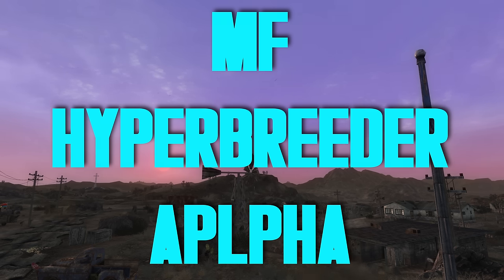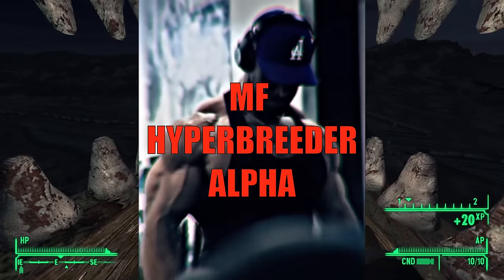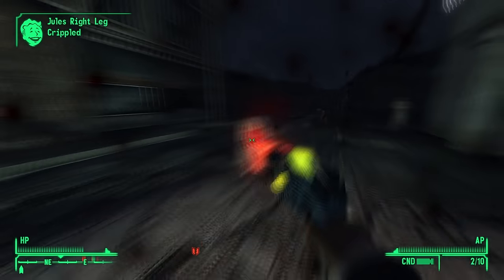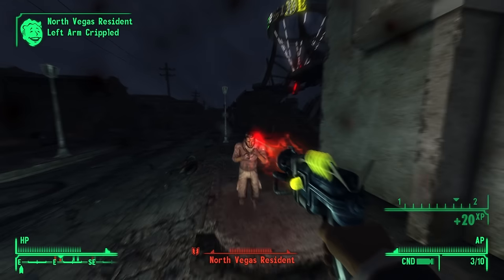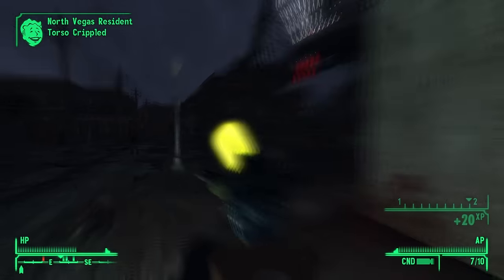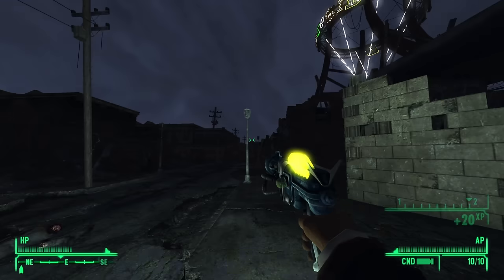MF Hyper Breeder Alpha — first of all, the name is hilarious in the modern context. MF Hyper Breeder Alpha sounds like some pathetic Sigma male course you buy from Andrew Tate, who would 100% be a member of Caesar's Legion. Recharger pistols are generally pretty bad, but at least this one's fully automatic, which makes it perform much more like a submachine gun — easily the best recharger pistol in the game. In a pinch it'll save your life, and if you're on an energy build, the case could be made for running this as a primary. But personally, I'd rather just carry it around as a backup for when you run out of ammo. That said, it requires 50 Energy Weapons and costs almost 9,000 caps, so it's not something you buy just in case.